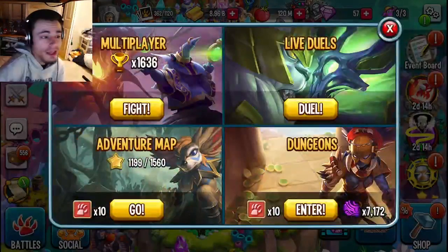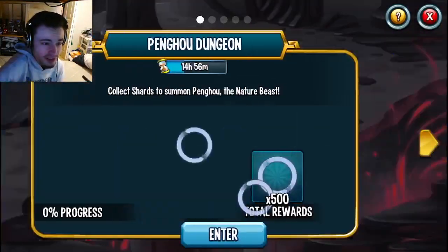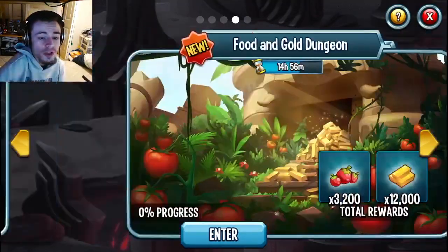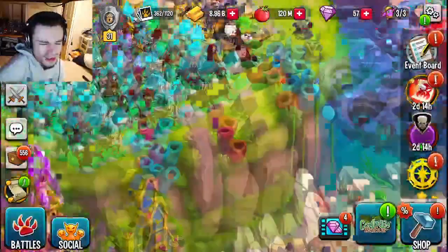There's also going to be a maze coins dungeon. If you go into dungeons, it should be in resource dungeons right here, and you'll be able to find it for around 1500 maze coins, which is quite a bit but definitely worth it.